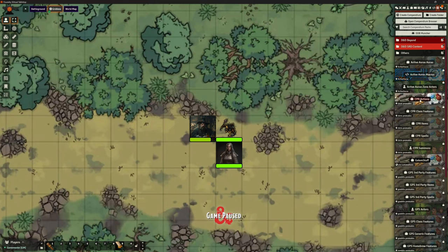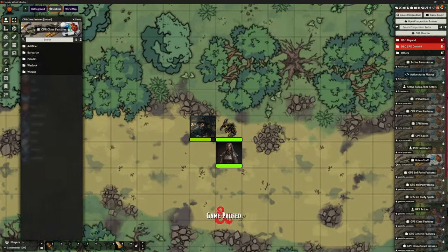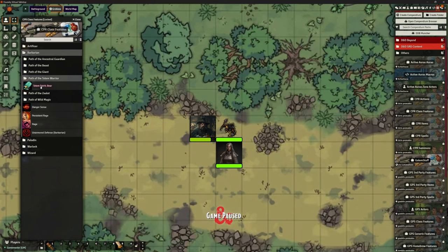Looking at the compendium packs that come as part of Chris's Premades — all of their compendium packs are called CPR, so we can see on the right-hand side CPR Actions, CPR Class Features. In the same way Gambits are GPS, we can tell which is whose. Looking at actions, we've got things like Check and Cover, Dash, Disengage, Dodge, and things like Shove. We've got class features — for Barbarian we've got Totem Warrior, Totem Spirit, Wild Magic; for Paladins we've got the oaths and stuff like that.